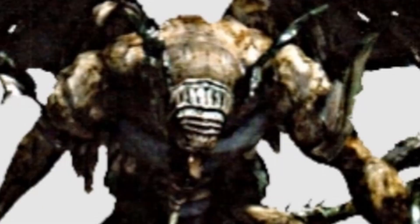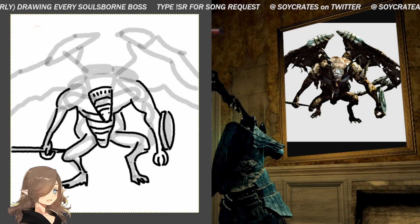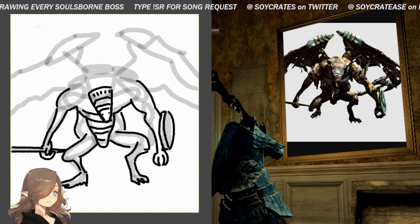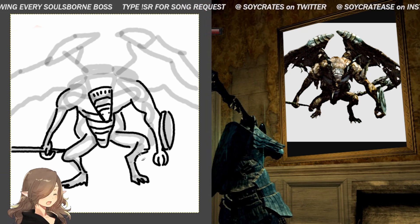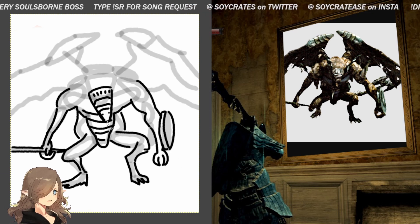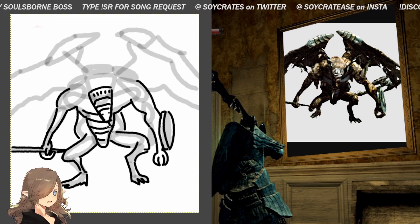I don't even know where his face is in this. It's so crazy. That's his face, that's his face down there. Yikes. NFT auction at the end of the stream — oh definitely. What program are you using to draw? I'm drawing on GIMP — a program no one would genuinely use to draw with.